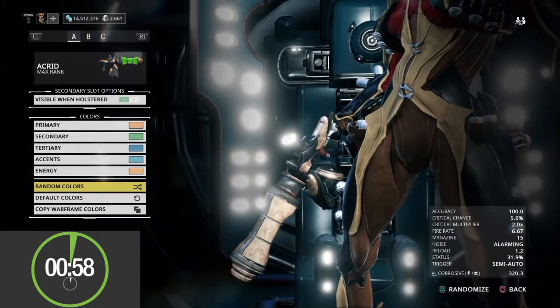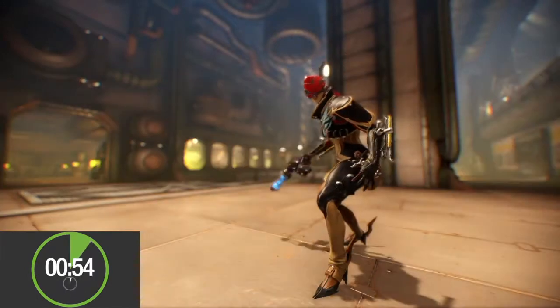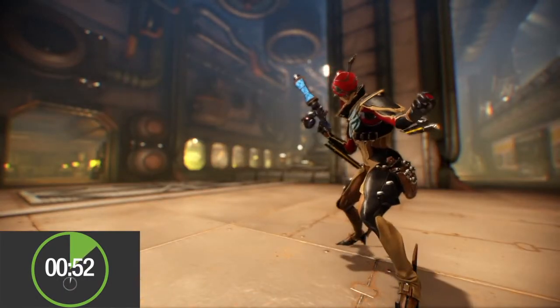So the energy colour determines the colour of this liquid. Let's make it look like pee. This is the Acrid, the biggest pistol in the entire game.